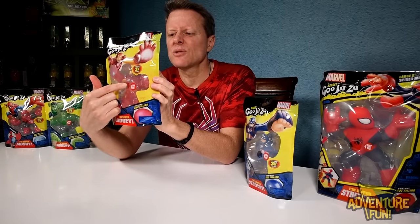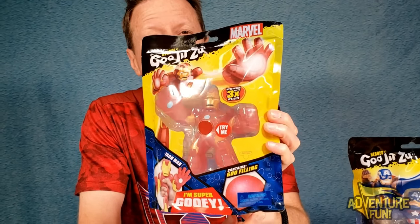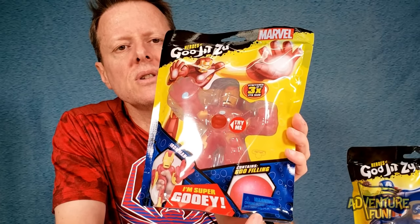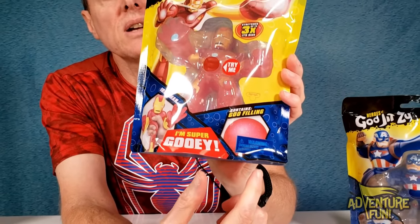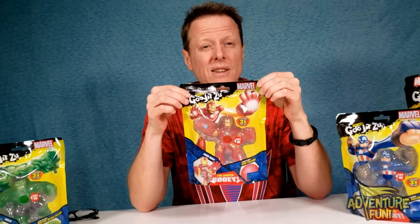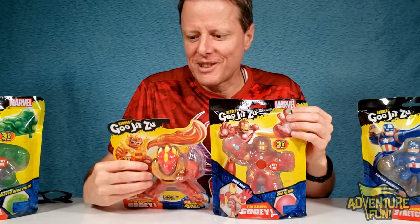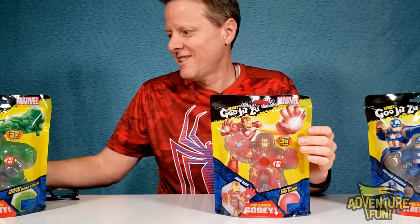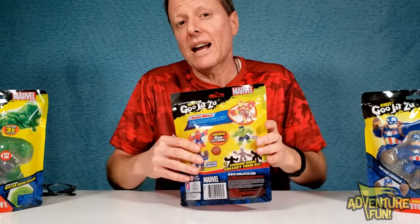It just says 'contains goo filling' — it doesn't really tell you much except when you squeeze him it blows up to give you an idea. All new to Marvel is that they've got these plastic packages — they don't come in the original cardboard with plastic; they actually have them secured in plastic for a bit more preservation of the goo fillings. On the back it says 'please retain packaging details for future reference.'